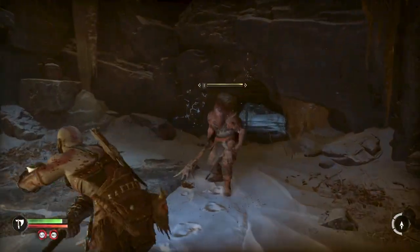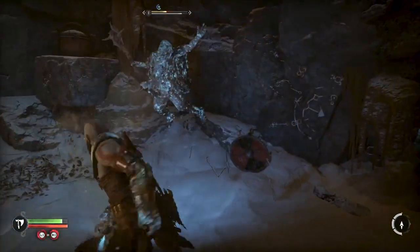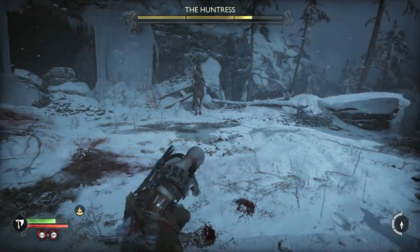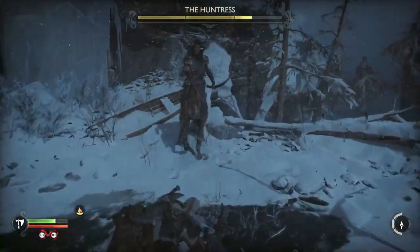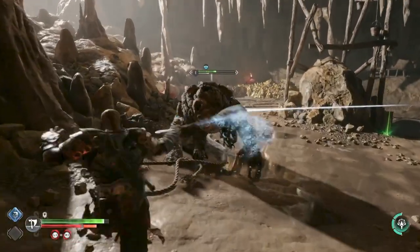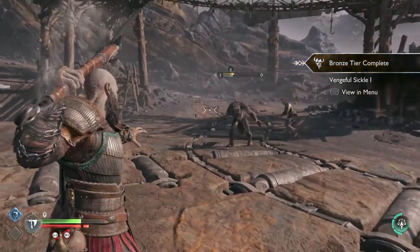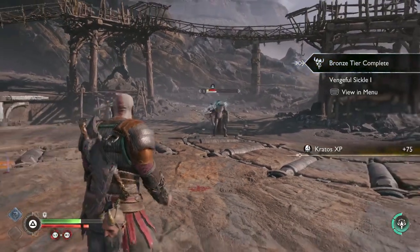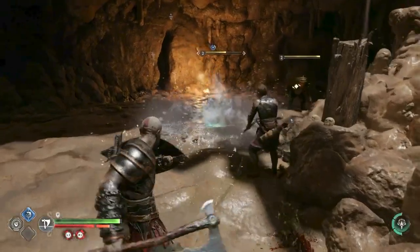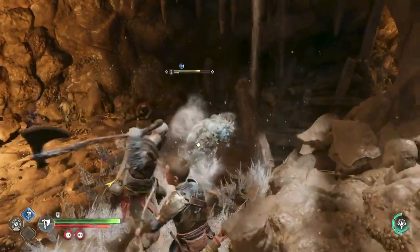By holding R1, Kratos drags his Leviathan Axe through the ground, sending forward a shockwave of ice. This attack is very fast to use, it almost always applies frost to the enemies that it strikes, and it can hit many targets in its path. There are other skills you could purchase earlier, such as the ranged Vengeful Sickle ability, but Glacial Rake is the strongest singular skill that you can buy for the axe when you're starting out.